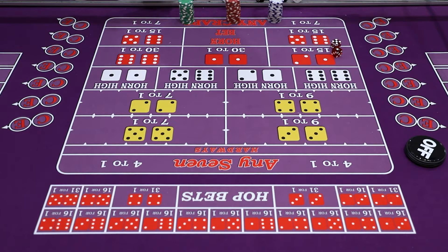So as you know, the stick man is here — he takes the bets. All you need to do is throw the bets into the middle and tell him or her what you want to bet. Or you can always ask: 'Hey, what's that number there? I'd like to bet that number over there.'